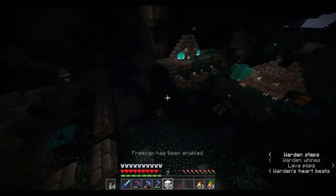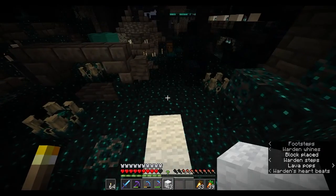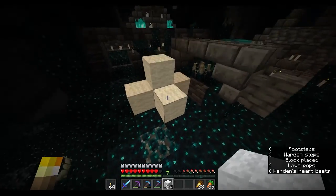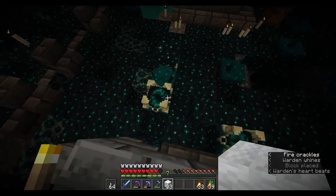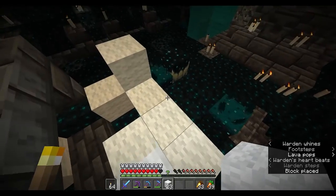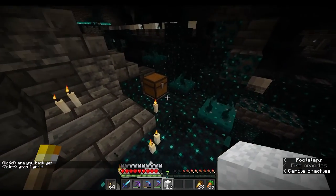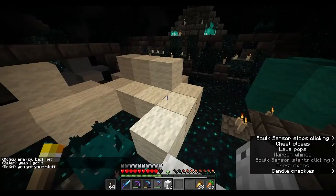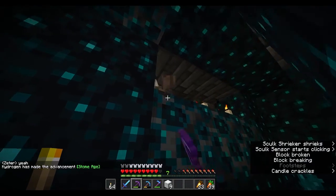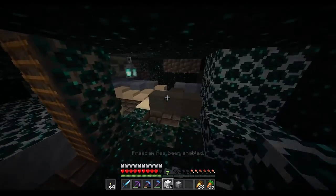Looks like there's stuff over here, so I'll make my way over. It has been thoroughly cleaned, which is pretty interesting. Oh — skeleton skull! Trash. What's in the ice house? Just ice and a lot of sculk.